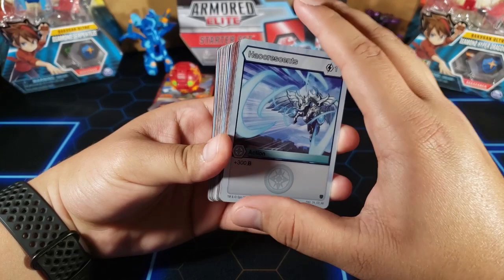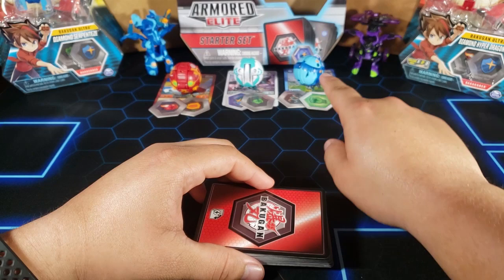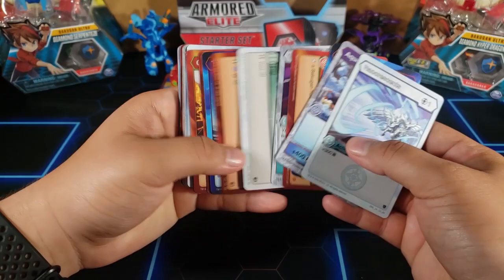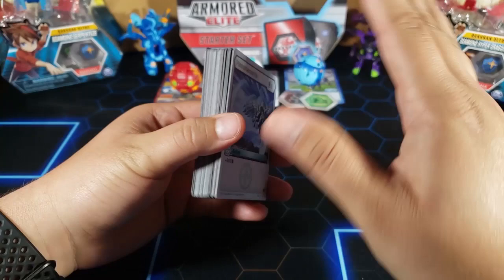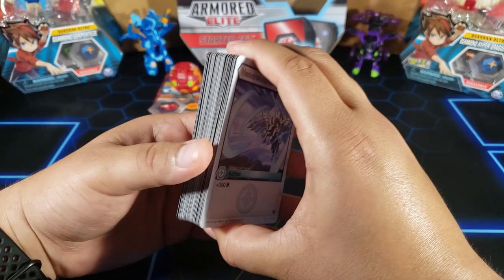Now that you know all the different card types, you can only put cards of the same faction as the Bakugan you're playing. In this case I'm playing Aquos, Haos, and Pyrus, so I can only put Aquos, Haos, and Pyrus cards in my deck. I cannot put any Darkus cards, any Ventus cards, or any other factions. If you were playing three Aquos Bakugan, you could only play Aquos cards. Your deck will always be 40 cards.